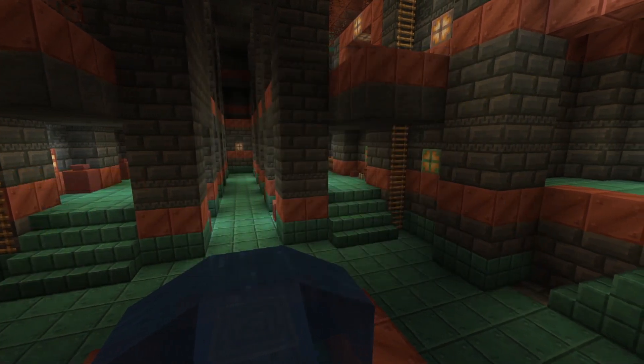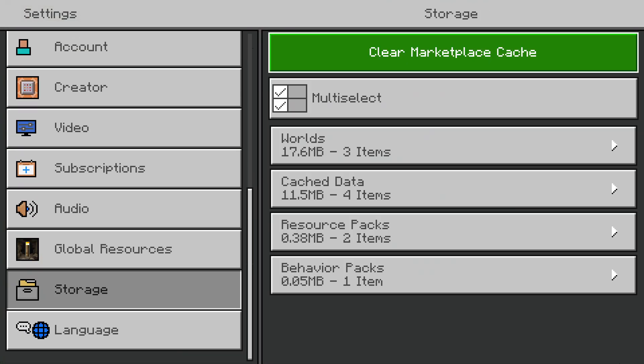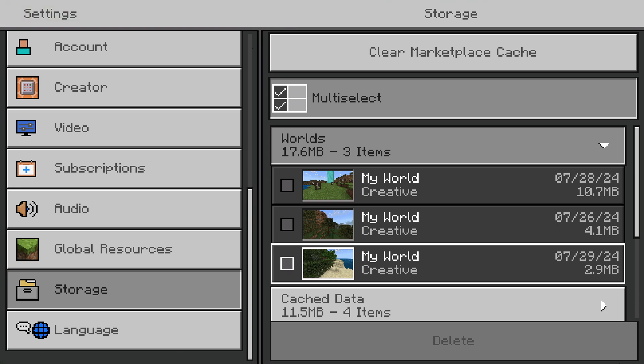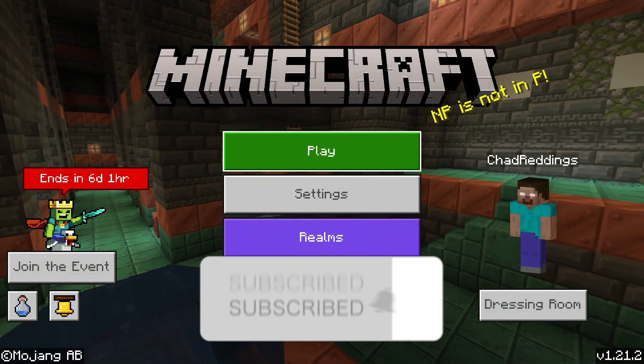If you go back to the home menu and scroll down to Settings, there's also the option of deleting multiple worlds at once. Scroll down to Storage, go to Multi-Select, then go to Worlds and select each individual one — you'll see Delete at the bottom. If this guide was helpful, like and subscribe and we'll see you in the next one.